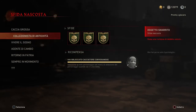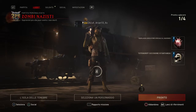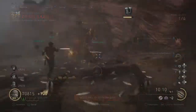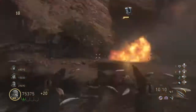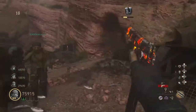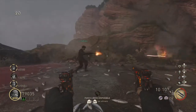La sfida si chiama 'Vivere il Sogno'. Le prime due sfide sono collegate: dovete fare 20 round e 25 round nella prima stanza, e poi la terza dovrete fare 20 round in singolo senza correre. Come vedete stiamo facendo la first room in 4, vi consiglio di farla così per arrivare fino al round 25 e sbloccare entrambe le sfide.